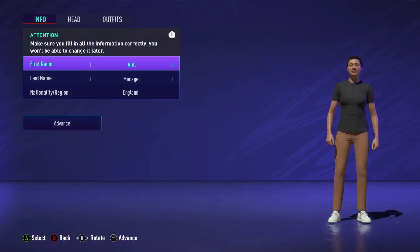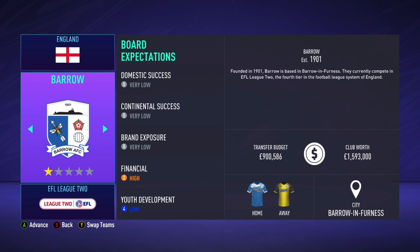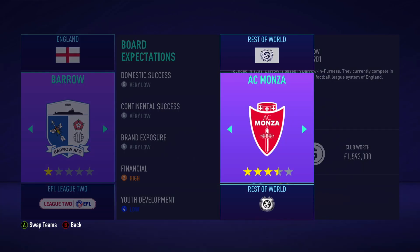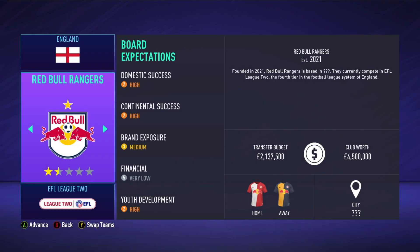We'll enter career mode and skip through the first few menus — I just want to get in and show you the functioning part of the mod. We'll put the team in League Two and replace Barrow for the time being. I've housed the team in the Rest of the World section, so this is where you'll go when you're looking to add your team. The team I've created is Red Bull Rangers, a one-and-a-half star team, loosely based around the Red Bull franchise.